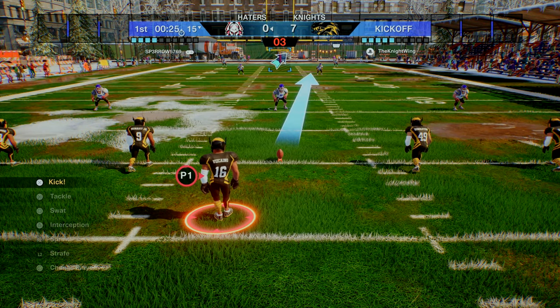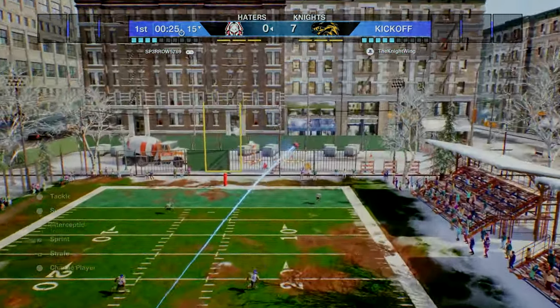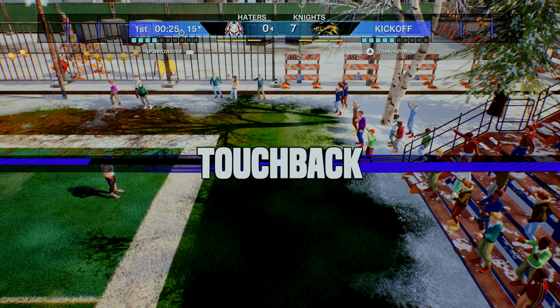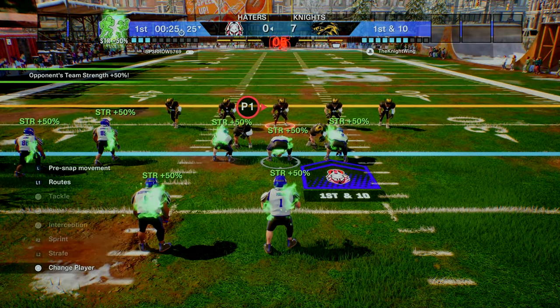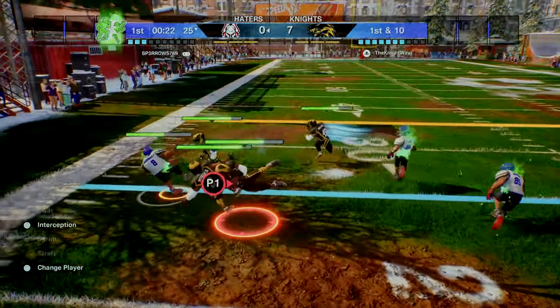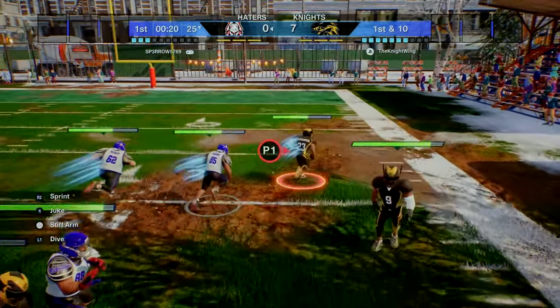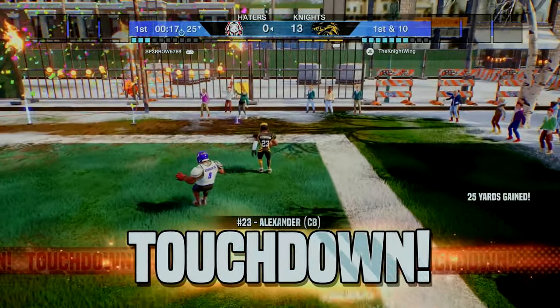Now that I've seen this guy run the ball, we're definitely not giving him a kick return opportunity — that's going through the end zone for a touchback. That guy killed us a little too much on the last drive with Brian Robinson. On first and 10 it will be a toss to the outside going nowhere, he fumbles the ball, and Jair Alexander will take it down the sideline into the end zone.